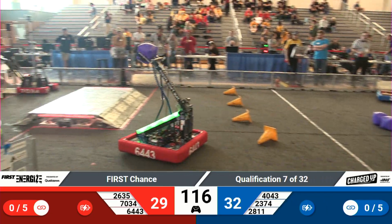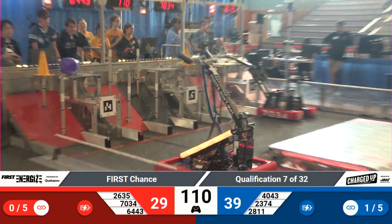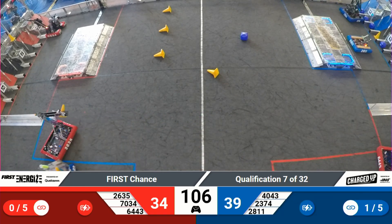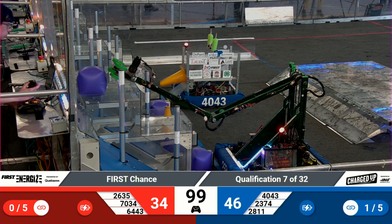64-43 has got a cube and is zipping across the field, looking to get that placed. 28-11 has hold of a cube and is going to get that scored quickly for the Blue Alliance. 64-43 got a cone quite efficiently and is zipping across the field.